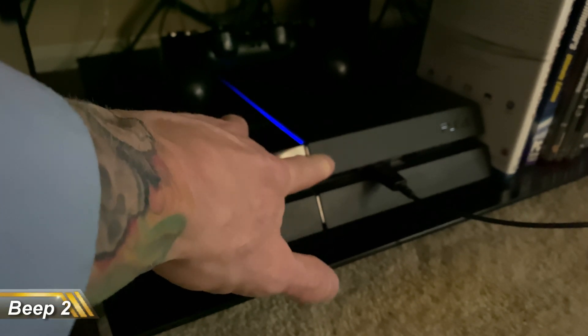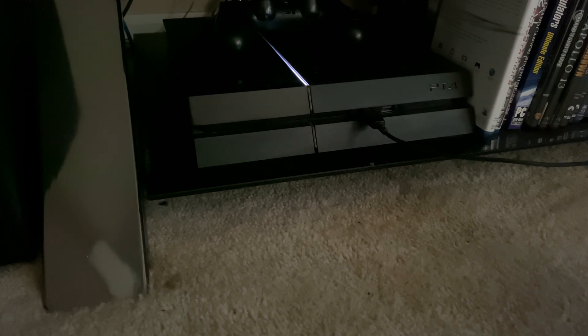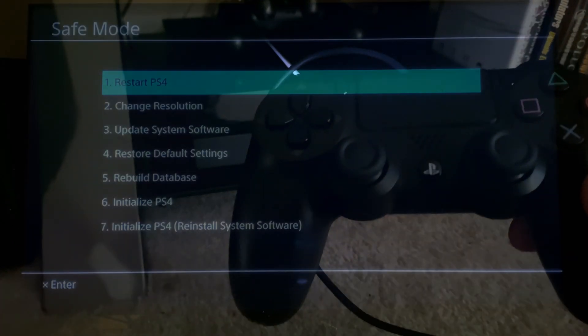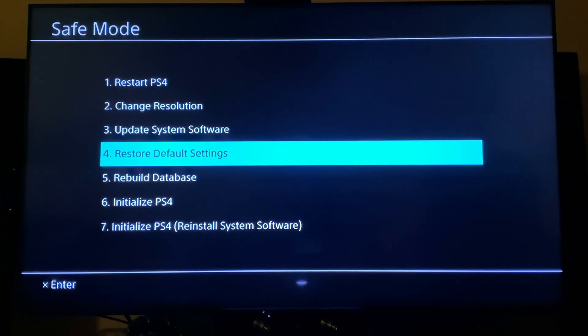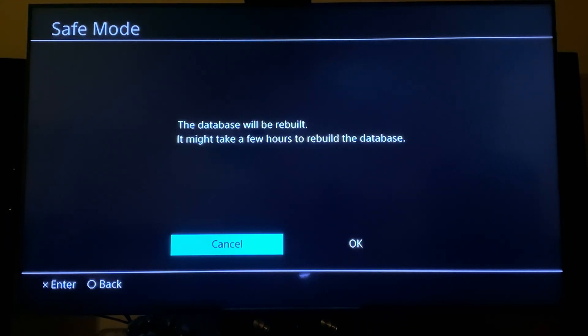You'll hear a beep a second time, and now it has gone into safe mode. Once you're in safe mode, plug your controller into the USB and press the PlayStation button. You'll see options: restart PS4, change the resolution, update system software, restore default settings, and rebuild database. That's the option you're going to choose. Then confirm.